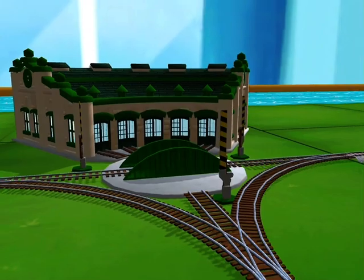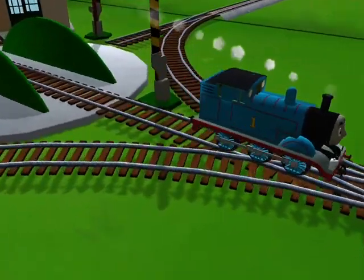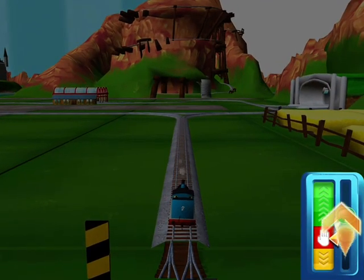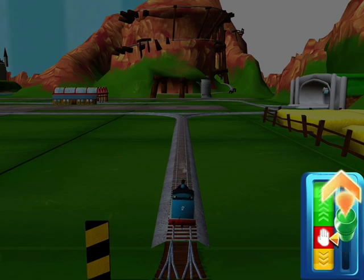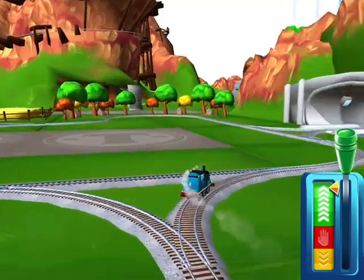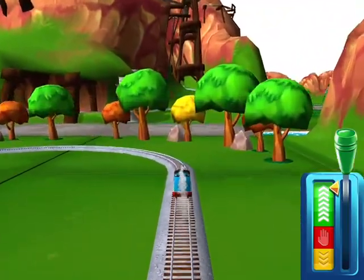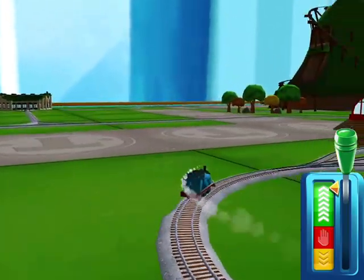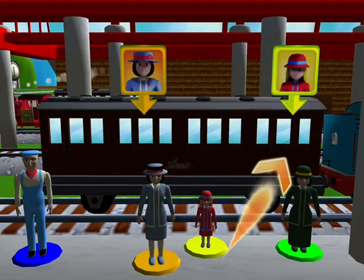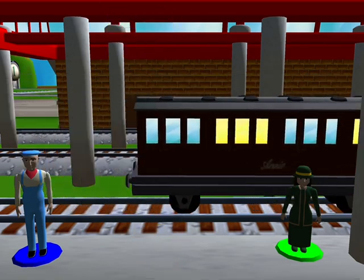All right, let's see what we got first. You start with Thomas. Sir Topham Hatt has a very important job for Thomas — drive Thomas to Napford station to find out what it is. Help the passengers get into the carriage, drag each of them to the square. Good job, bubbling boilers!